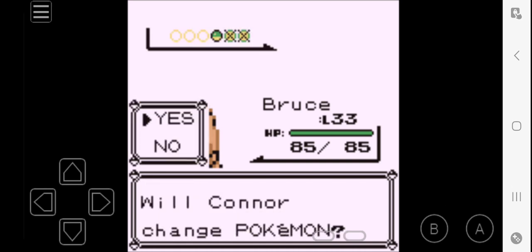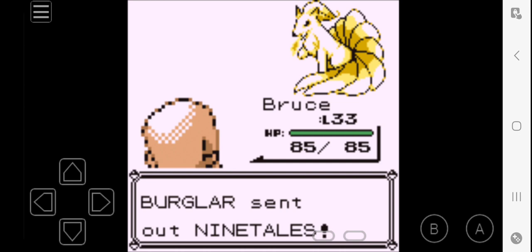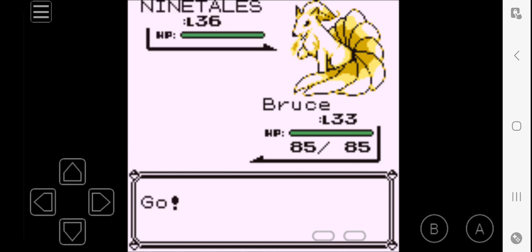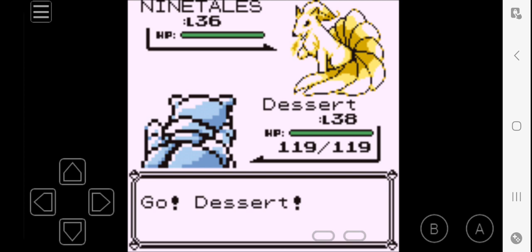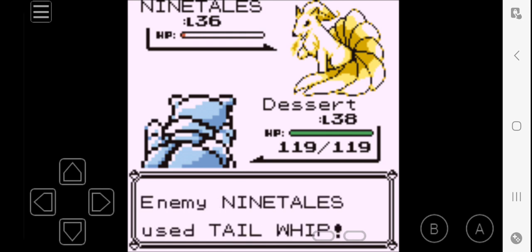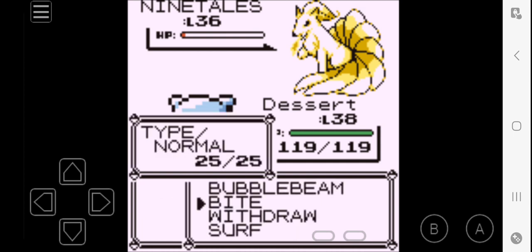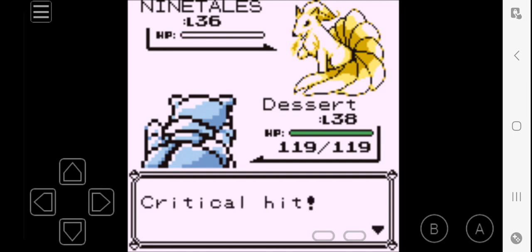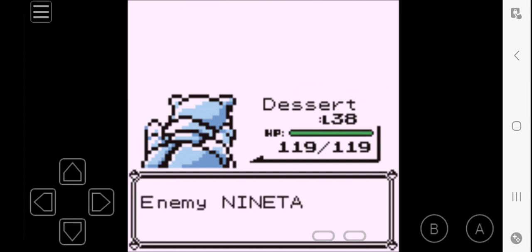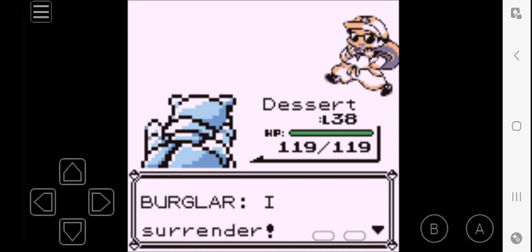Burglar's about to use Ninetales. Now this is solely because of the level — I don't know if I'm able to one-shot a Ninetales with Bruce, and I really don't wanna risk it. I don't wanna get burnt or get walloped with a really big special attack. See, that Surf didn't even one-shot it. And I didn't know if it was gonna go for Tail Whip or whatever. I'll use a Bite. Now we get the critical hit — we really needed to do 2 damage instead of the usual one. I surrender.